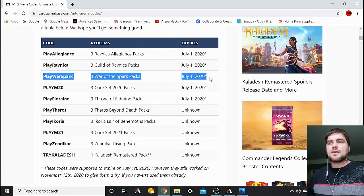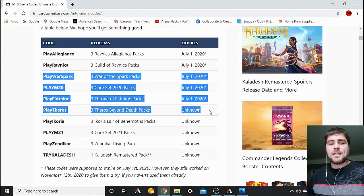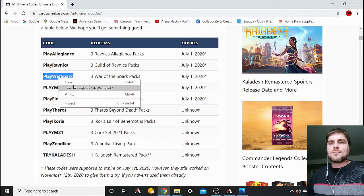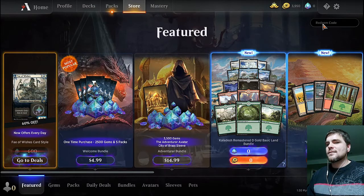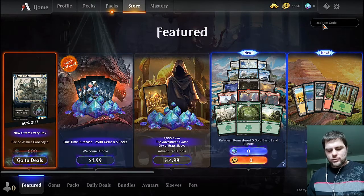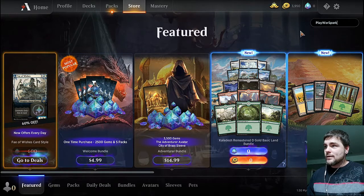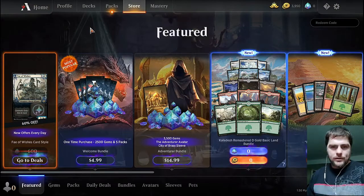This is the oldest set that still gets you those three cards. As you saw, I just entered those in literally minutes ago. Unfortunately, I can't show you me typing in the code, but it's simple. You can literally copy it. And then when you go to Arena to put it in, if you right-click it doesn't give you the option, so you have to go Ctrl+V on your keyboard and boom, there it is. PlayWarspark, enter, and you get your three packs.